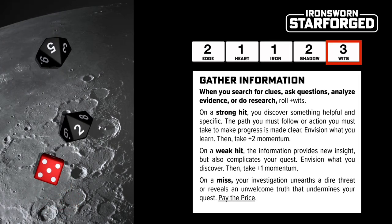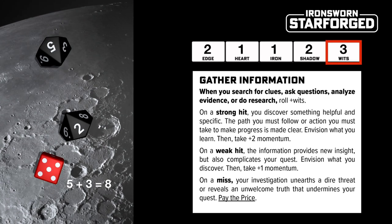Here we have rolled a 5, and with our Wits of 3 that gives us an action score of 8. This beats both challenge dice and gives us a strong hit — the best possible result and the best possible outcome. We apply the result of the strong hit, listed on the move, to the fiction and then carry on playing.